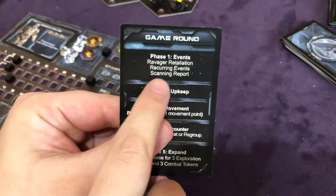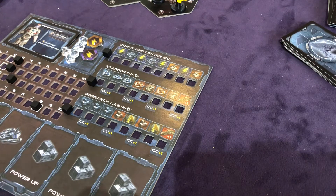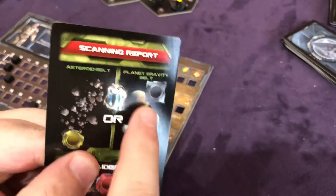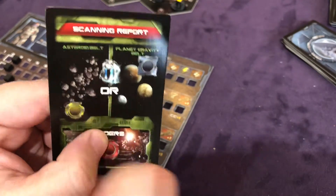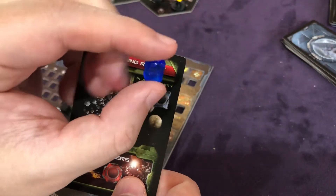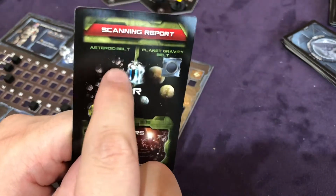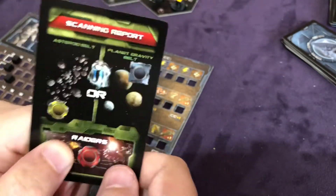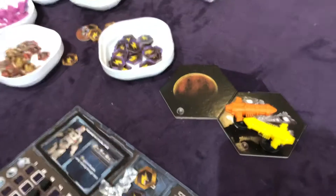Nothing happens during Recurring Events. Next is Scanning Report — this is a simple one. What we do is draw this card. It's telling us where an XPM token is going to be. These are going to spawn throughout the map, and that's what we need to win the game. It's going to show up in a yellow asteroid belt or a blue planet. You have to look at the map that's in the game.